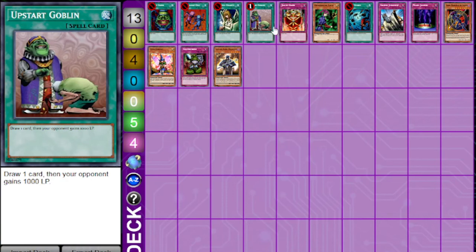In Goat format, there's a lot of debate about the viability of Upstart Goblin, because it does essentially thin your deck but it gives your opponent a thousand life points. In most formats, a thousand life points doesn't really amount to anything — it's pretty much one-tenth of the damage you're going to do in a single turn. But in Goat format, if you're not playing an OTK deck, you're probably worried about how many life points your opponent has. And if your opponent survives with a thousand, eight hundred, or one hundred life points, that means they get an extra turn or an extra draw to out whatever it is. So in that sense, Upstart Goblin is not a pure plus-zero card.